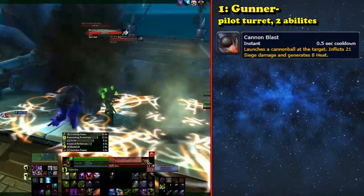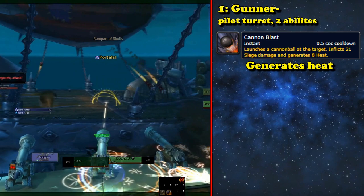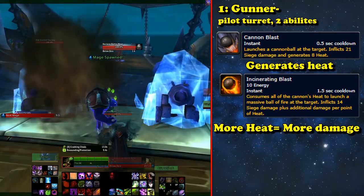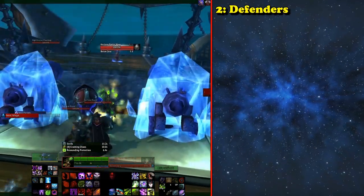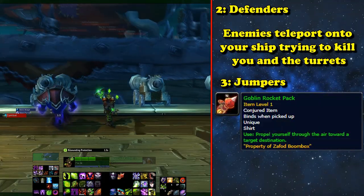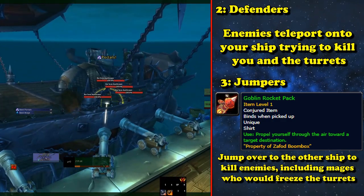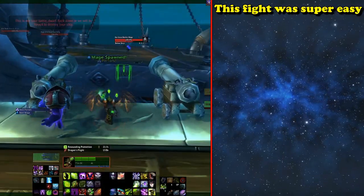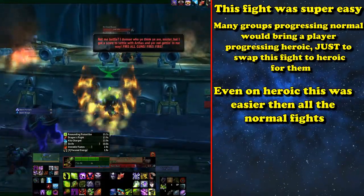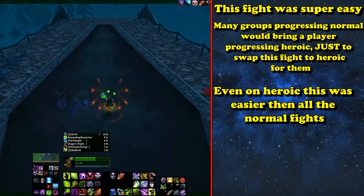The first button is a basic shot that damages whatever the projectile hits — enemy faction members or the ship itself — while also generating heat. The second is a flame shot that does heavy damage based on how much heat the gun has, and empties all of the heat. Second role is for people to stay on the ship defending from invading members of the other faction, who will teleport to the ship to try to kill you. The third is players putting on jetpacks and jumping over to the enemy ship to kill the enemies and mages that will appear and freeze your turrets. This fight was extremely easy, and because of this it was nicknamed the Loot Ship, with most groups setting this fight to heroic as soon as they could, because it was easier on heroic than most of the fights on normal, even with the requirement that you needed those turrets firing to win.